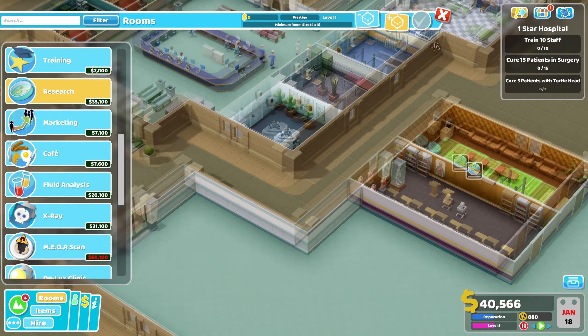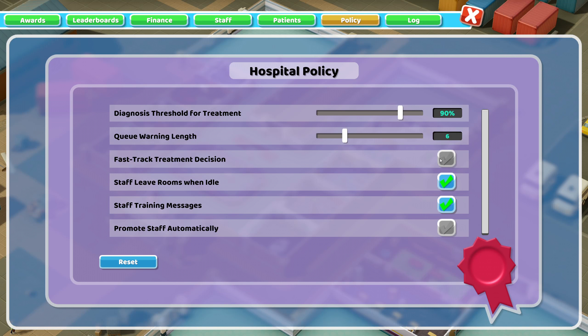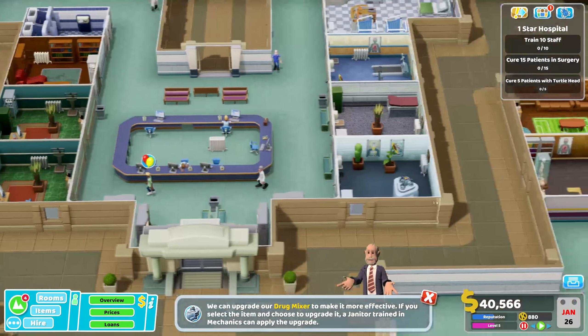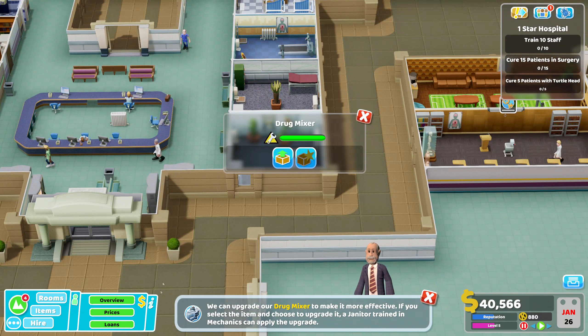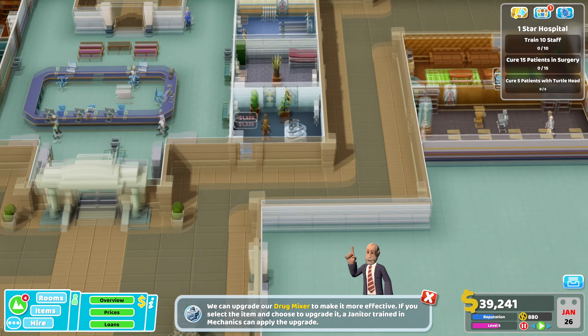When we have to get patients, we'll start expanding out. Let's just check our policies. Yep, sentiment went at 90%. We can now play the drug mixer - need a janitor for that. Let's get a load of these upgraded while they're not being used.